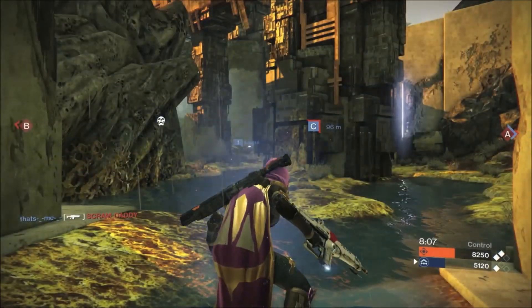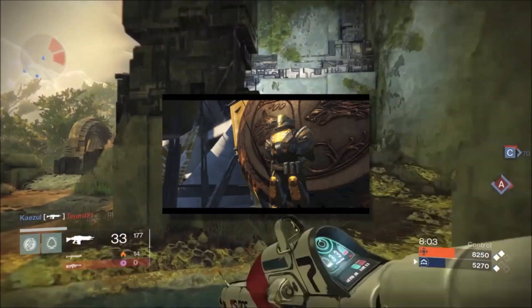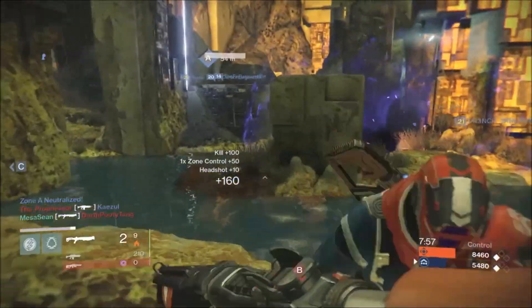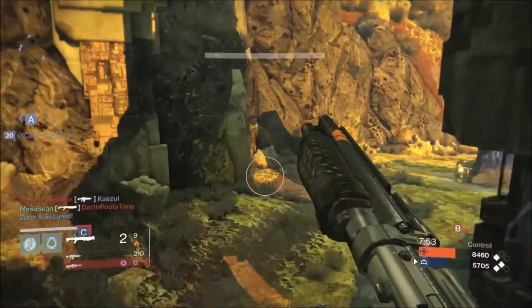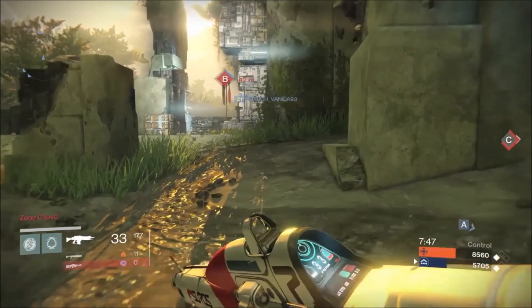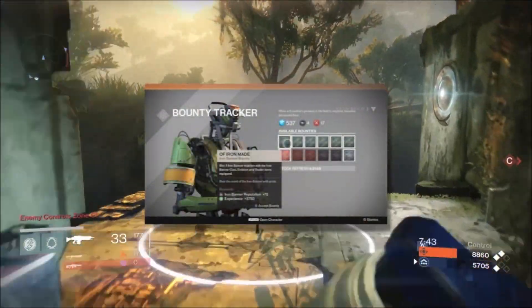When the Iron Banner drops, we're gonna have Lord Saladin, and it's gonna be similar to the Queen's Emissary — he's gonna show up with his own booth with armor, ships, emblems, shaders, the whole nine. That also includes a rank with him, so you will be ranking him up, and he will be back when the Iron Banner returns so you can further rank him up.